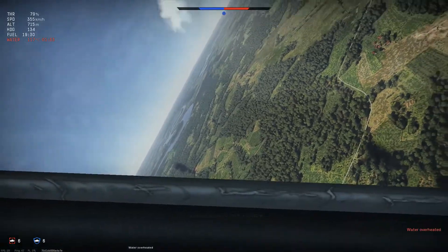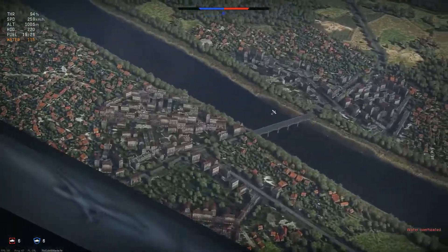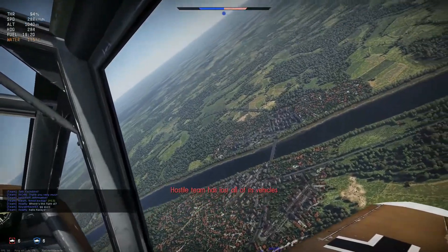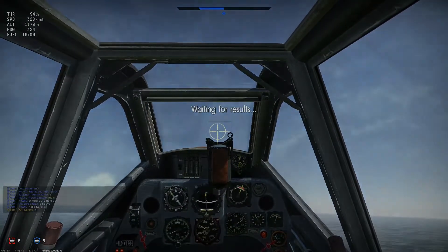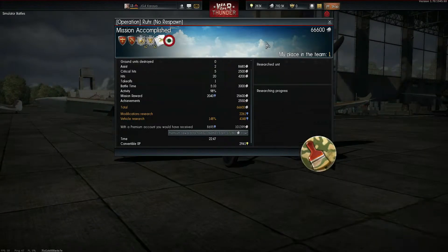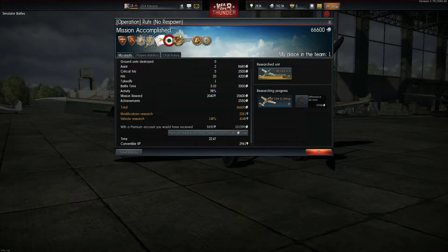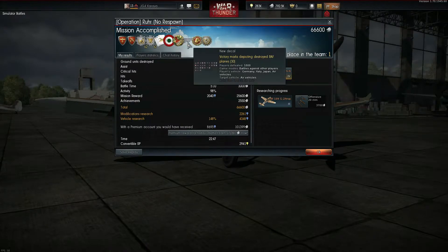That's the only aircraft left on the enemy team, so we've won that round. I managed to rack up three kills and two assists, which is not too bad at all. This pretty much was it for this round of War Thunder simulator battle on the Operation Roar map. It was actually a very short round — only about ten minutes of flying — but a lot of action in a very small area of operation. I hope you guys enjoyed this video and I'll see you guys in the next one.